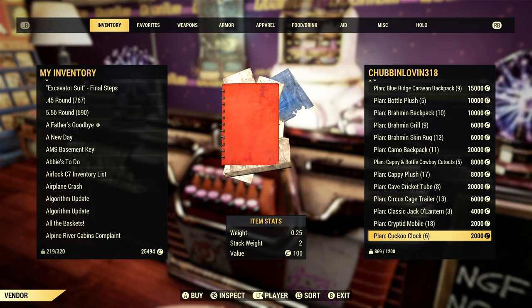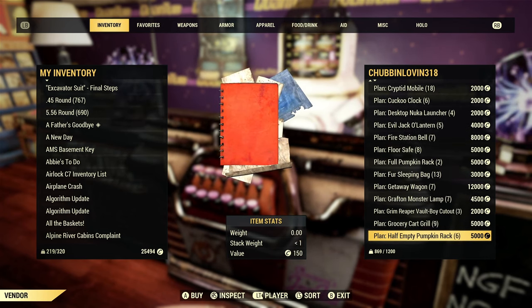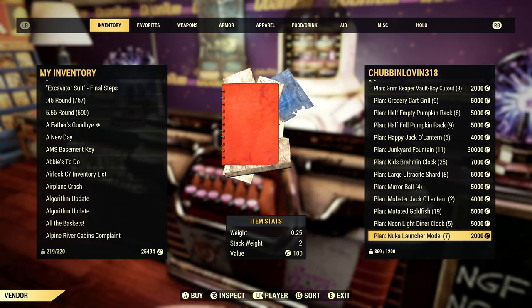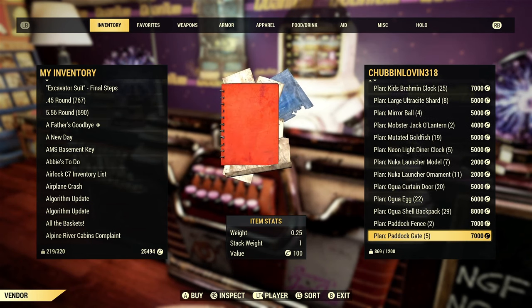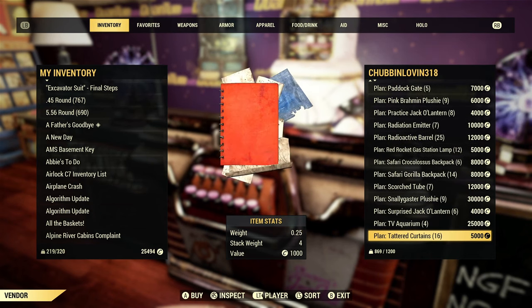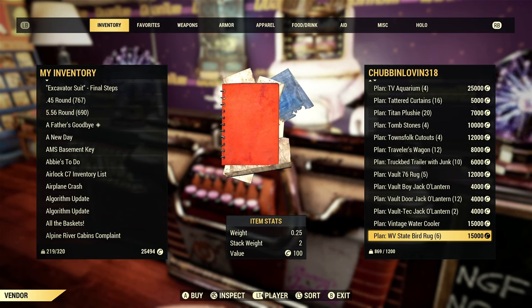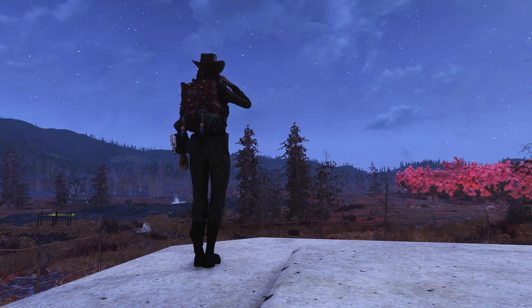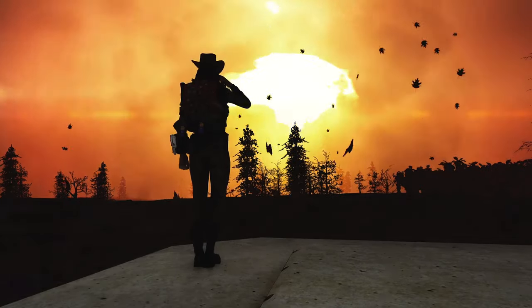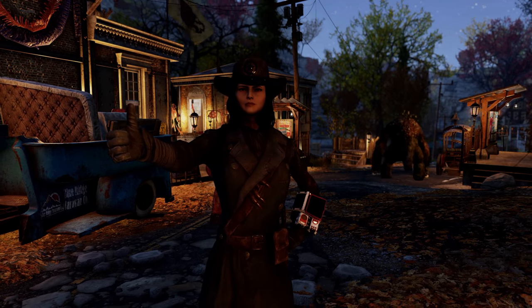The only people that will spend money on overpriced goods are those who have hit maximum caps and need to make purchases so their future earnings don't go to waste, or the hardcore Fallout PC players ranked 2,000-plus — also known as collectors. The average player won't buy anything if you don't make affordable prices. Setting the right prices for your vendors can be tricky, but it's actually pretty simple when you start to think about it. Knowing how to make sales will make the balance of your caps skyrocket.